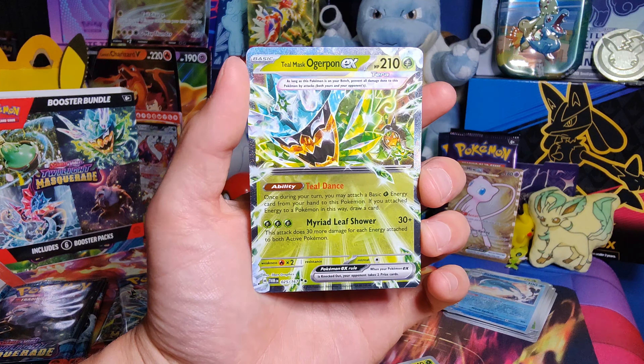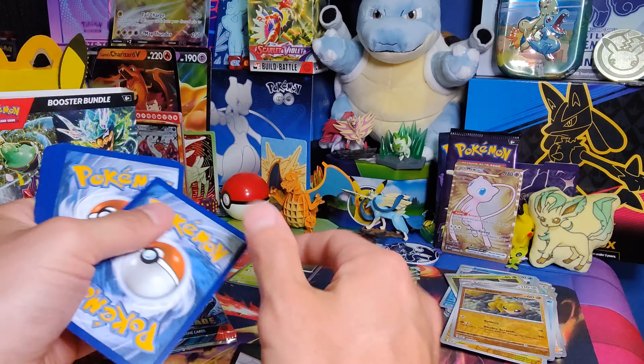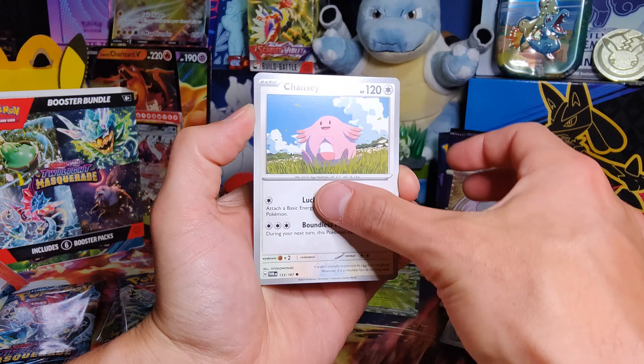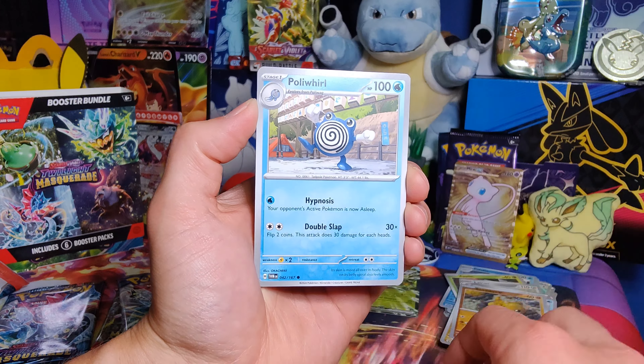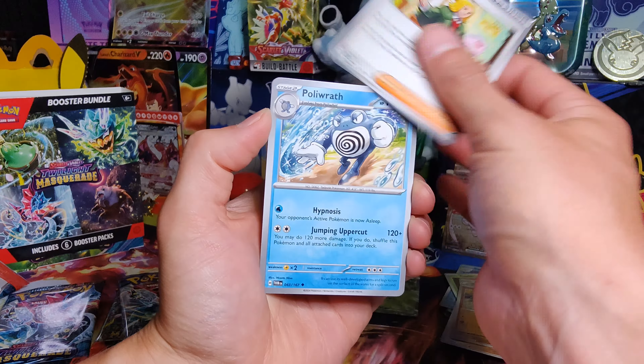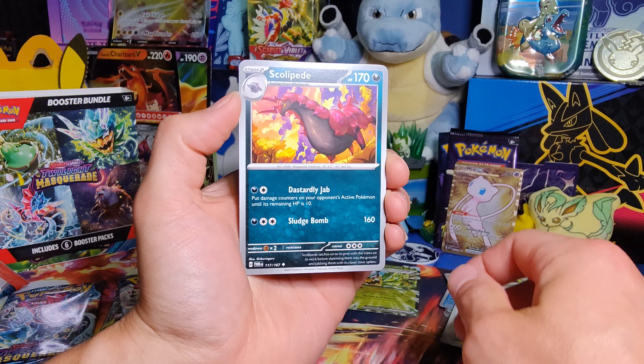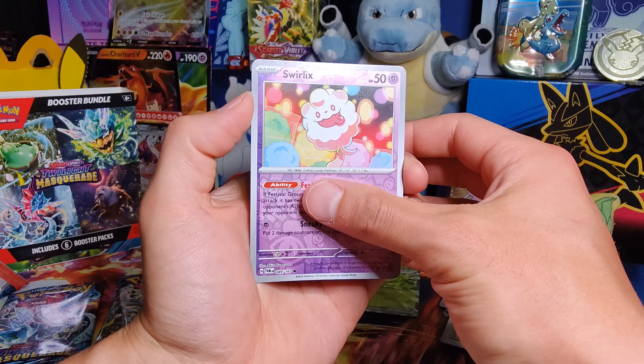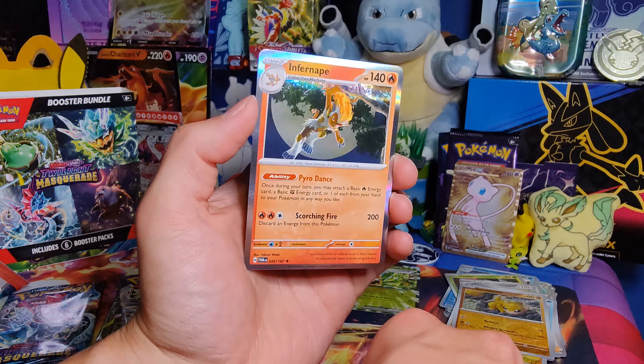On to our third pack. Grass Energy, Venipede, Chansey, Dracloak, Poliwhirl, Haxorus, Poliwrath, Scolipede, Ambipom, Swirlix, and an Infernape Holo.